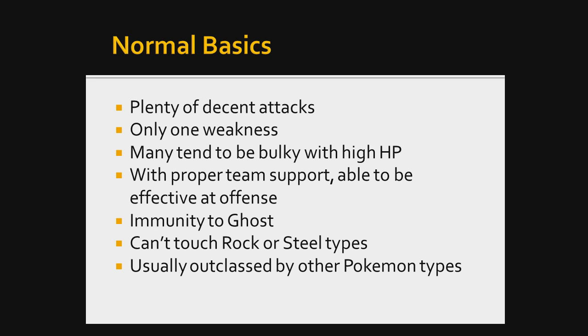Normal types cannot touch Rock or Steel types, and I want to reiterate that Rock and Steel are the two types that give Normal types the hardest time. Rock and Steel are very very defensive types, and Normal cannot do a thing to them. Most of the moves Normal types learn are Normal type moves, and granted some can learn Fighting type moves, but usually they are not powerful enough to do considerable damage to a Rock or Steel type. Normal types are usually outclassed by other Pokemon types — if you're going to use an offensive Normal type, there are types that do it better.